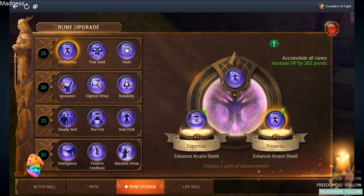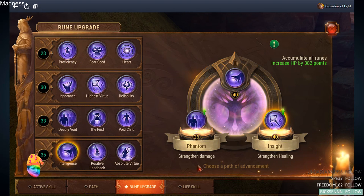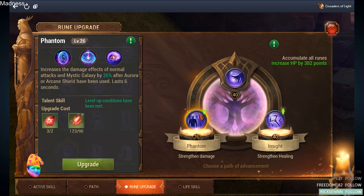When I got both of them to 40, I decided to go for Phantom, because it actually allows you to quickly switch to DPS mode in most elemental lord cases and some raiding moments when you don't really have to heal — for example, like the first heroic Skyblaze boss on the statue phase. It's definitely something good and worth upgrading.